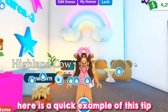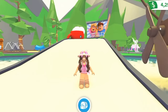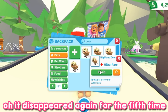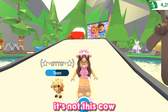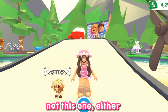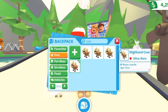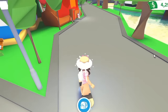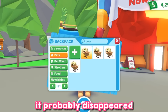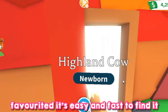Here is a quick example of this tip. Where is my pet? It disappeared again for the fifth time. It's not this cow. Not this one either. Oh my god. Finally. Where's my pet? It probably disappeared. It's okay because now that I have my pet favorited, it's easy and fast to find it.